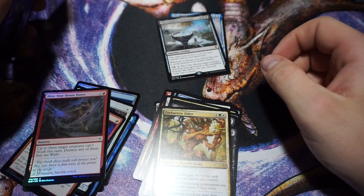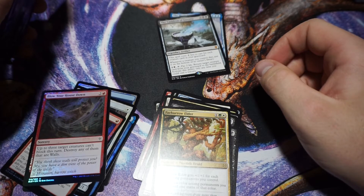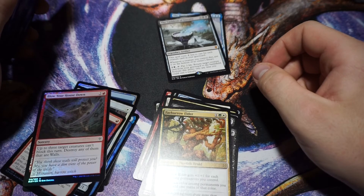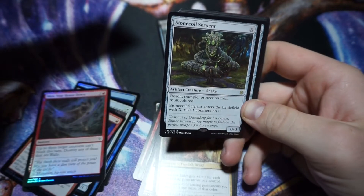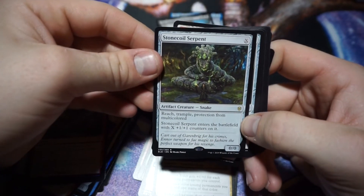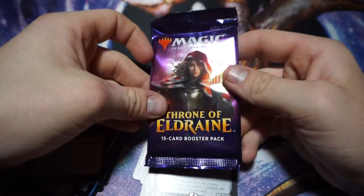Cauldron of Eternity: the spell costs two less to cast for each creature card in your graveyard. Whenever a creature you control dies, put it on the bottom of its owner's library. For three mana, pay two life to return target creature card from your graveyard to the battlefield. That's actually pretty dope. Two packs left including this one — we got two mythics so we're doing pretty good. Stone Coil Serpent — some dope artwork. Trample, protection from multicolored, enters with X +1/+1 counters on it.